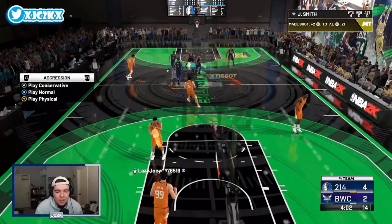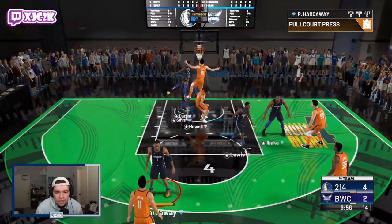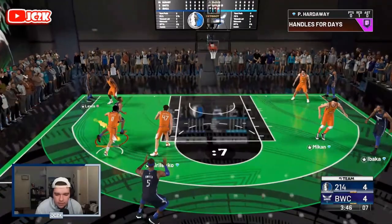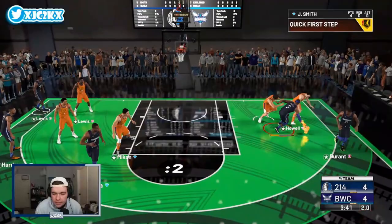I needed a block there. Let's see if we can get a pick-and-pop opportunity this possession — see if we can get him a catch-and-shoot of some sort. Attack the rim, AK drops — pump fake, he's not dropping. This is good defense by my opponent honestly. We're boxed — KD bail me out, let's go! We got bailed out, good assist by Josh Smith.